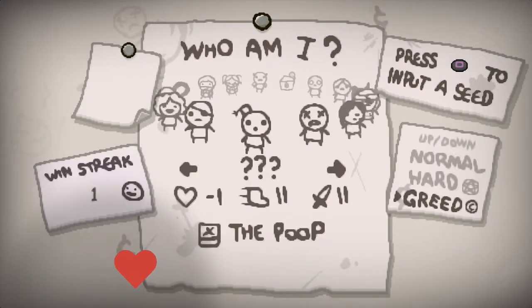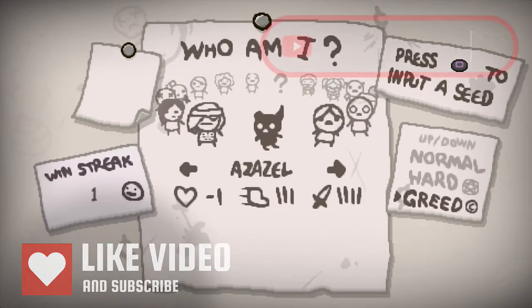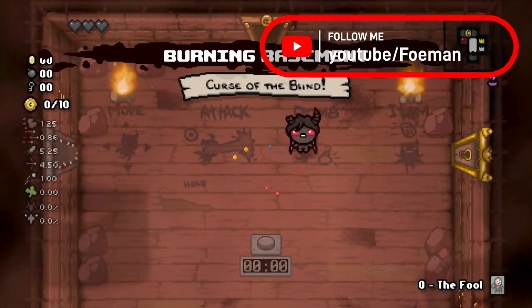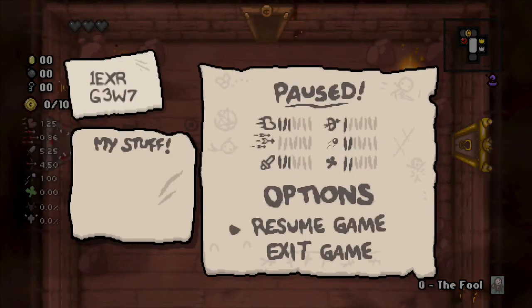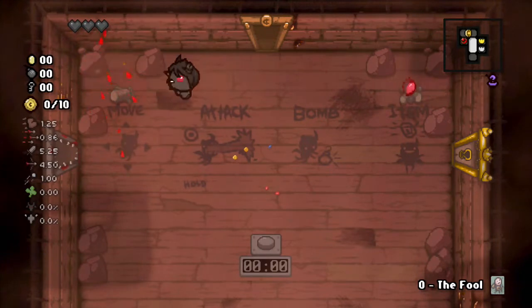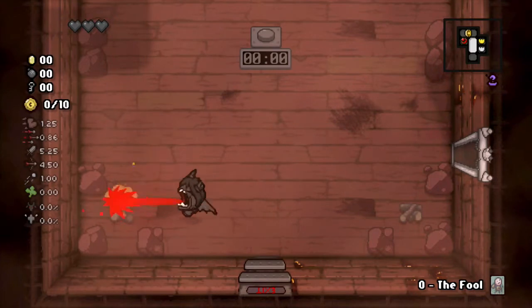We're going to use the easiest character I know — Azazel. Azazel is one of the easiest characters in my opinion, so I love using him. The seed for this run is going to be 1EXRG3W7 — plug it in and play along with me, let me know how you do in the comments below. Azazel is one of the most easy characters to play with, extremely gimmicky.